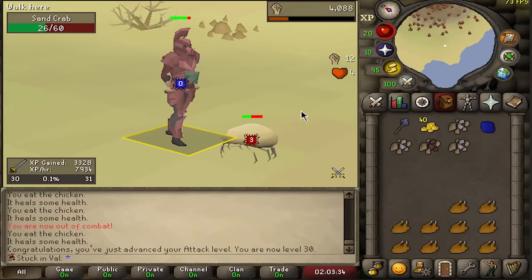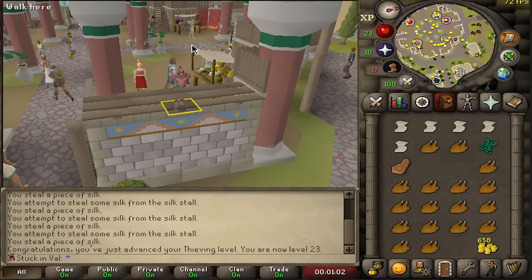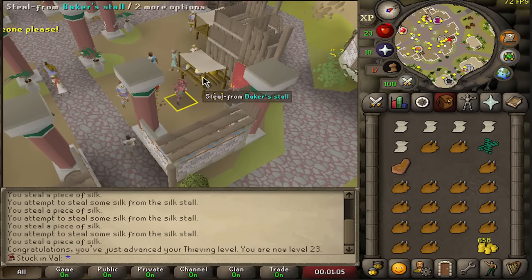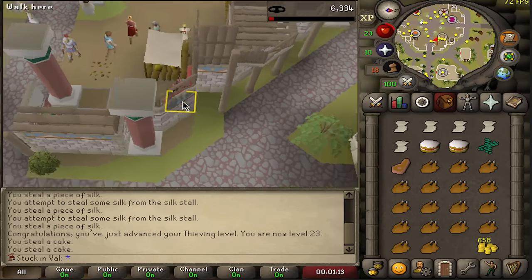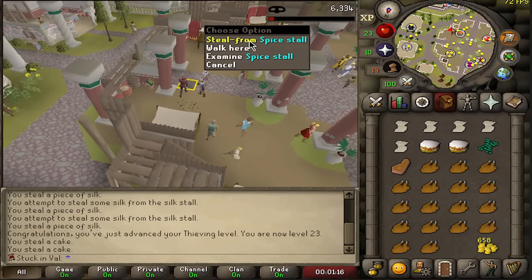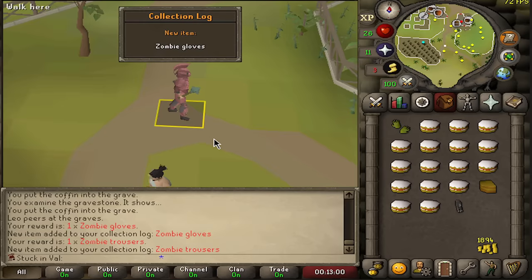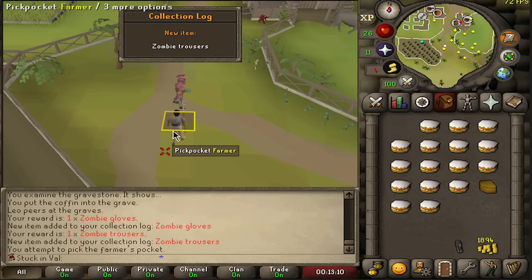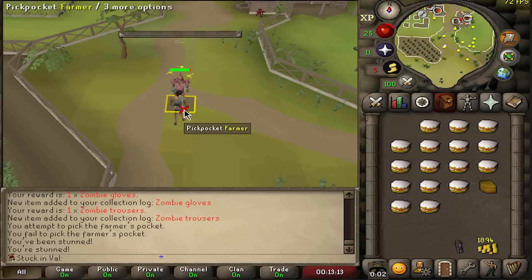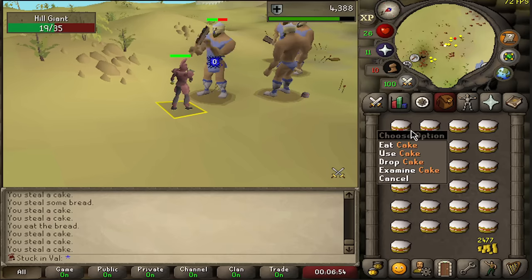I've seen my first four hit, and there's another one — back to back, beautiful! This is going to speed things up significantly. I just noticed there are stalls in the city center — I can get silk, and I can even get cakes, which should actually be really good food. All of this chicken was completely unnecessary. So that's going to be super useful, very fast XP as well. We have some spice stalls there, and we also have some gem stalls.